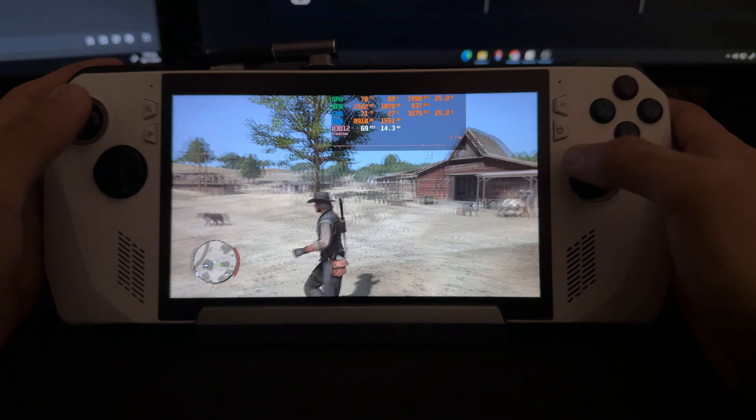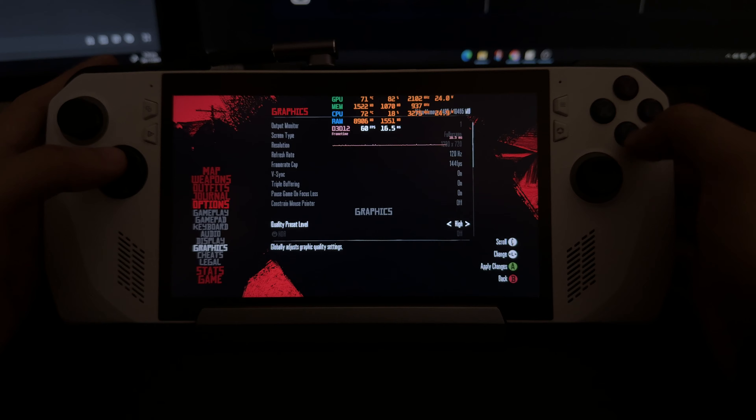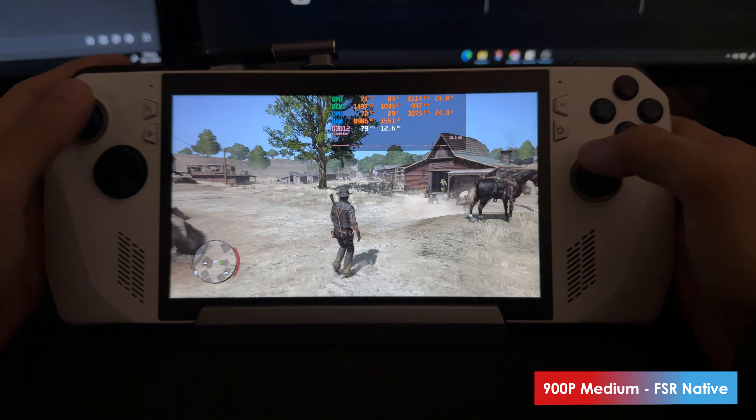Going back to 900p — I would honestly recommend high settings if you really want to do it. Don't go ultra; it just does not look that much different. Let's try medium settings on 900p, and that does give you a pretty big difference. We're in the 70s, almost 80s now. And honestly, at least on this screen, I can't really tell the difference between medium and high. Maybe on a bigger screen you can actually see a difference.